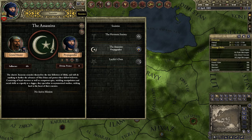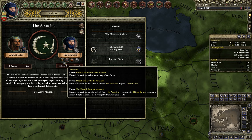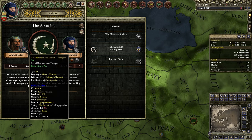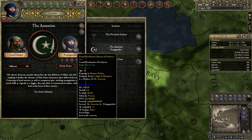If we have a look at the secret societies now, we are already part of the assassins. And not just that - we didn't start off as an adherent; we actually start off as a propagandist, and even more importantly, with the current heir to the assassins, which is really, really amazing.